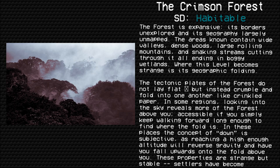The forest is expansive, its borders unexplored and its geography largely unmapped. The areas known contain wide valleys, dense woods, large rolling mountains, and snaking streams cutting through it all, ending in boggy wetlands. Where this level becomes strange is its geographic folding. The tectonic plates of the forest do not lay flat, but instead crumple and fold into one another like crinkled paper. In some regions, looking into the sky reveals more of the forest above you, accessible if you simply keep walking forward long enough to find where the fold is.